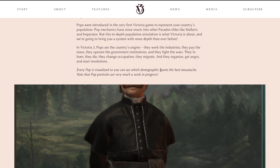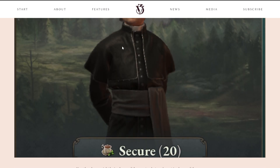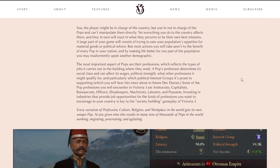"Every pop is visualized so you can see which demographic sports the best mustache. Note that pop portraits are very much a work in progress." You the player might be in charge of the country, but you're not in charge of the pops and can't manipulate them directly. Yet everything you do in the country affects them, and in turn they will react in what they perceive to be in their own best interest. A large part of your game will consist of trying to sate the pops' appetites for goods, materials, or political reform. The most important aspect of pops are their professions, which reflects the type of job carried out in the buildings where they work. A pop's profession determines its social class and can affect its wages, political strength, what other professions it might qualify for, and particularly which political interest groups it's prone to supporting.